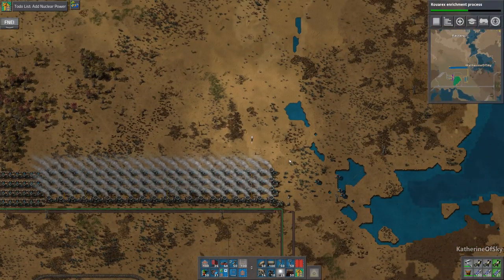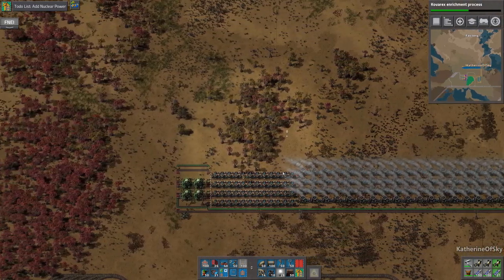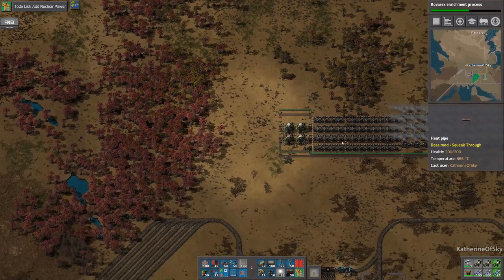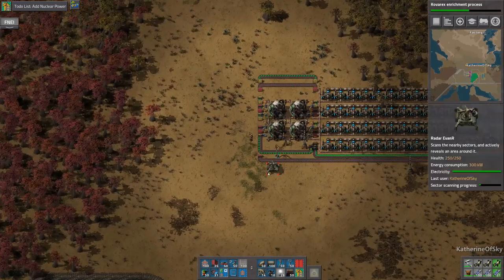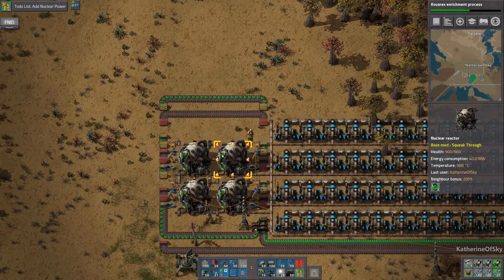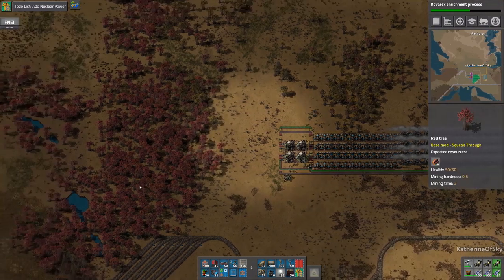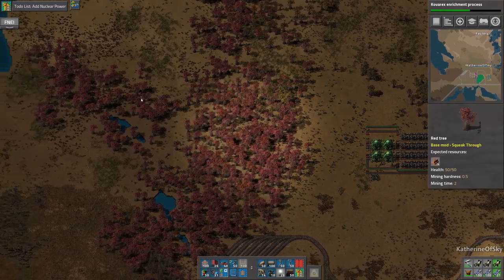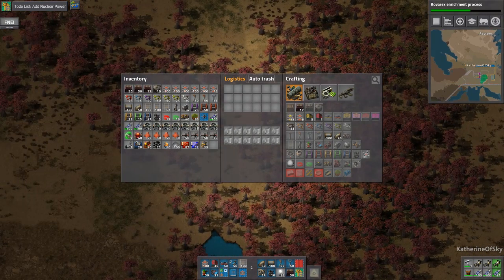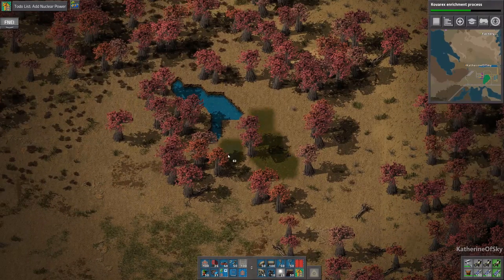Let's go back. The best way I've found to align these things — the easiest way is just to turn the entire thing around and shove it in the other direction. Do we have landfill? We have some — 86. Okay, there we are.